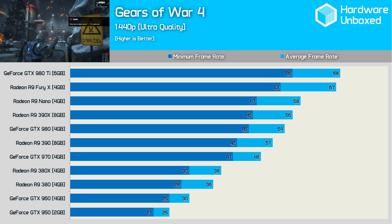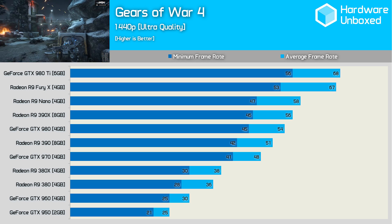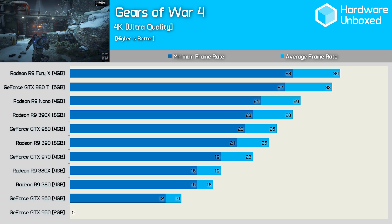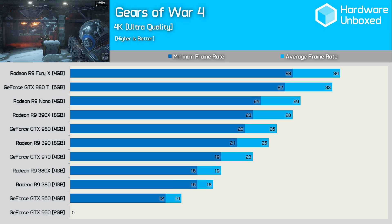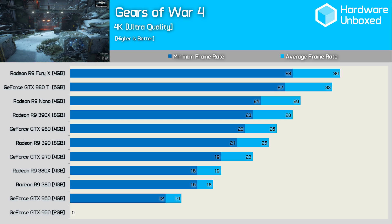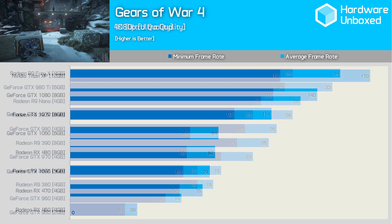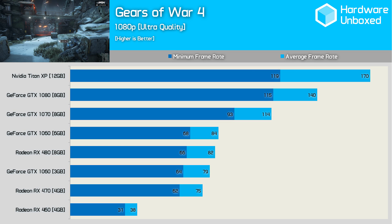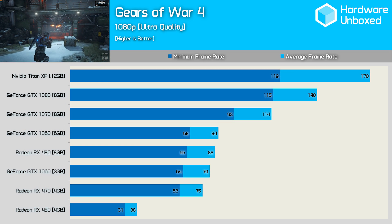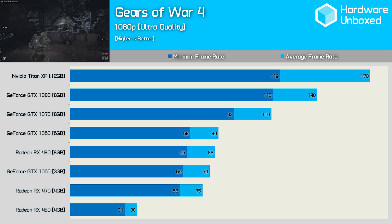The Fury X and GTX 980 Ti are closely battled, each rendering over 60fps on average. As you might expect, 4K gaming on a single GPU isn't possible using previous generation hardware. The Fury X, despite its limited 4GB frame buffer, was king here with an average of 34fps. Nvidia's current generation lineup, which is yet to feature any truly affordable GPUs, has no trouble delivering over 60fps at all times at 1080p.